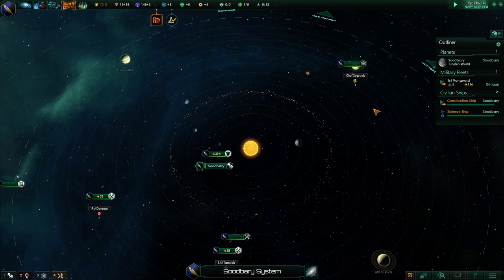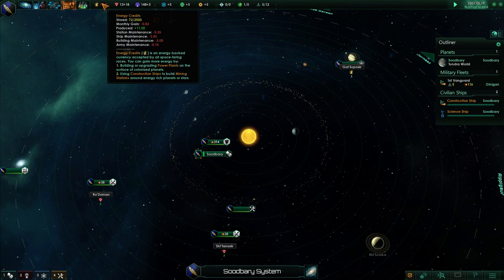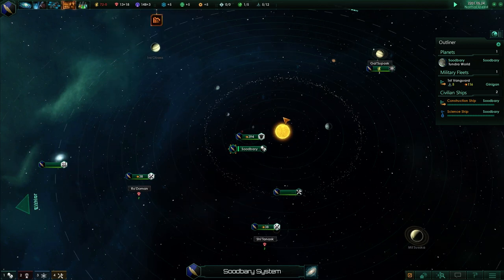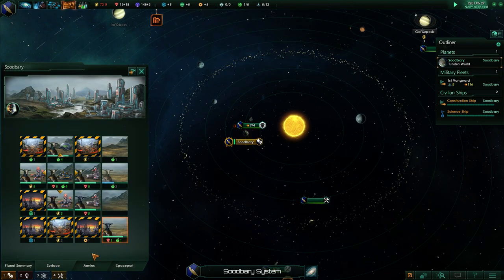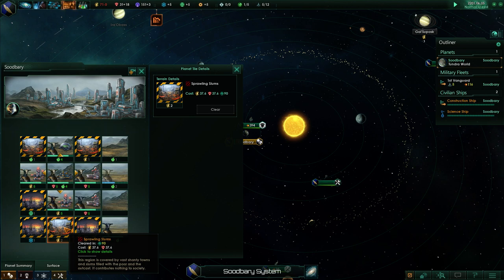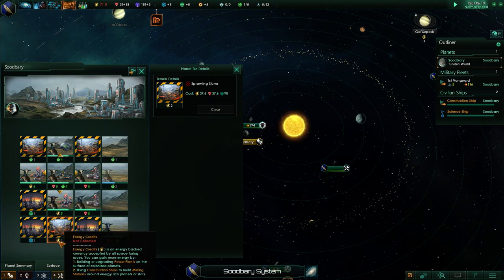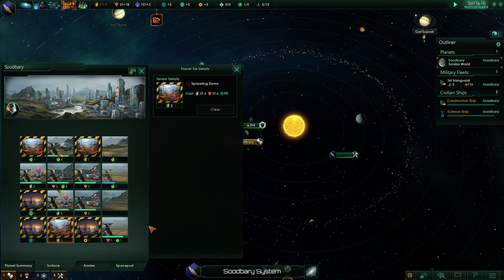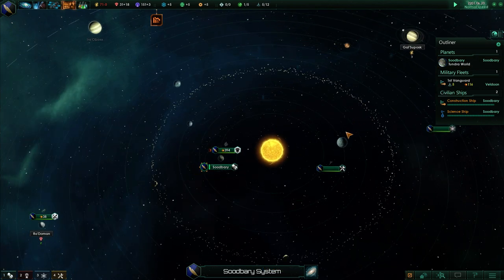We can click on the star and get it done — there are all kinds of different ways to issue these commands. We are going to hook that up. Currently we're actually running out of money — losing almost a full credit per month right now, so building that energy mining station is going to be quite handy. We can also improve on Sudbari; we have a couple of tiles that are just energy, and we might want to clear the slums, which does cost some energy and minerals but will open up a two-energy-credit tile.